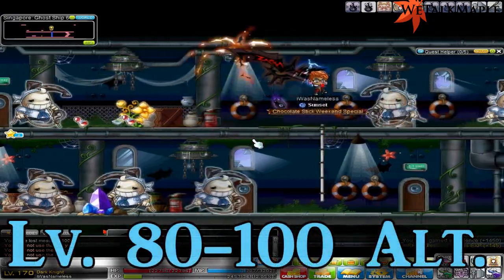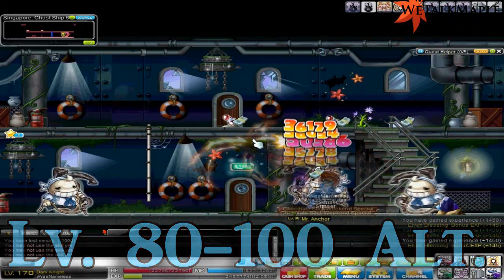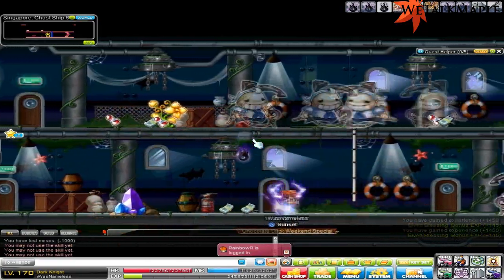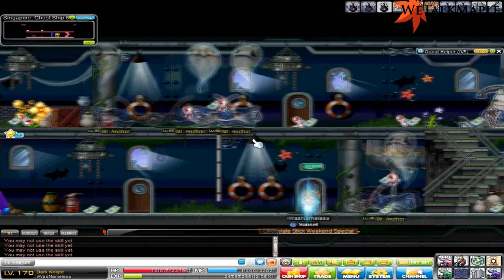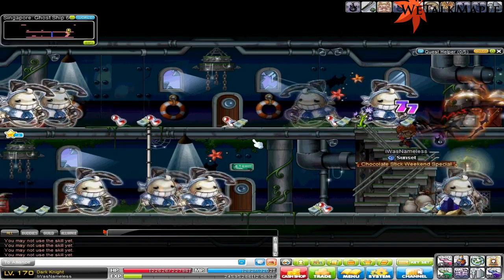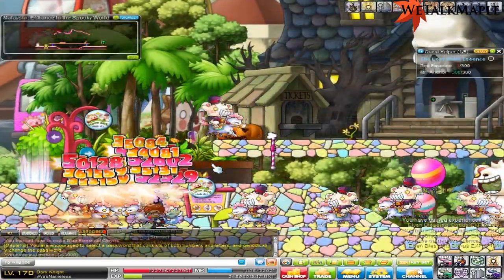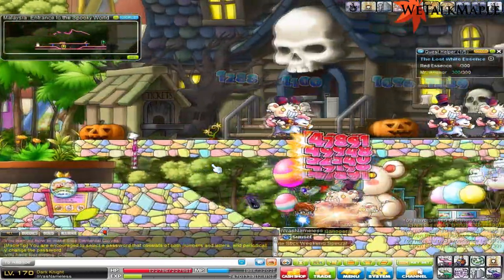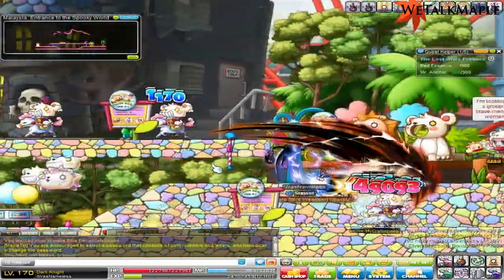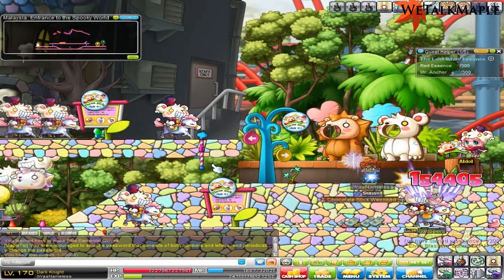A nice alternative from MP3 is to come here to Anchors. Anchors is a decent map — the monsters do a little bit more damage than at MP3, but they give a little bit more experience. The spawn isn't the best, but if there are a lot of people at MP3 or it's a 2x event, you'll usually find a spot here and it's not too bad. Another alternative is Gallows. It's really bad since they patched it, but still not completely useless — if there's a 2x event and even Anchors are taken, I wouldn't say not to go to Gallows.